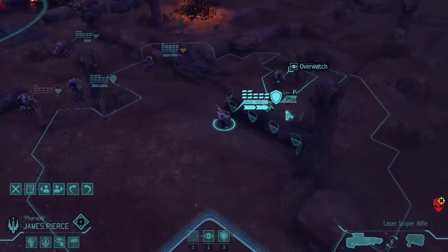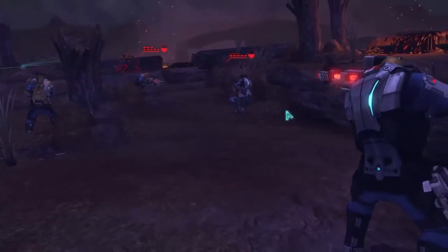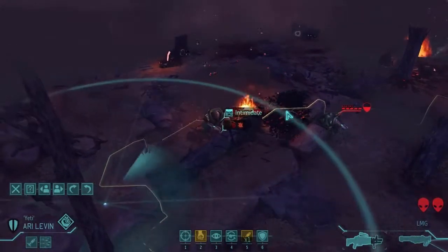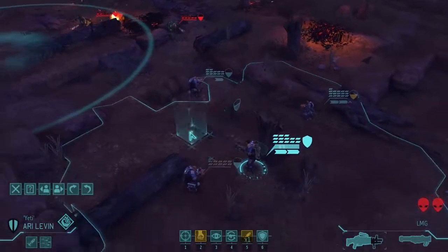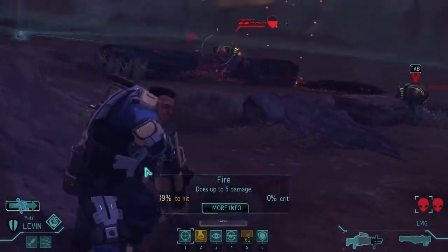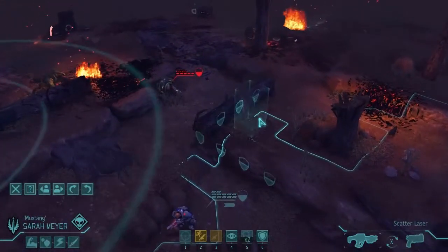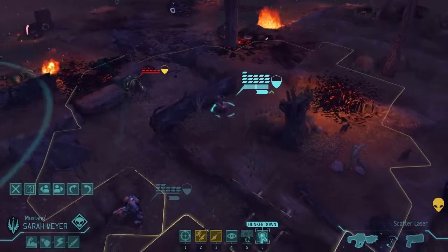You - change weapon. Headshot, shoot that guy - 75% chance to hit. Intimidate. Didn't work that time. You run here, shoot this guy. Come on - good job, that one's dead, neutralized. Scatter laser, you run here and hunker down.